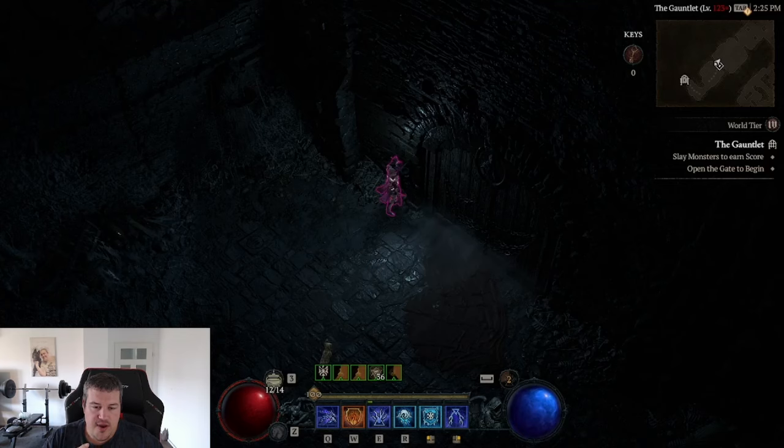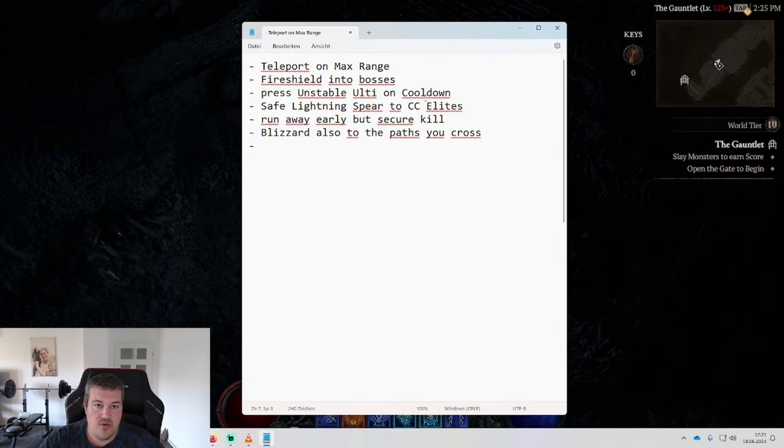I made up a build and am trying to figure out all of my mistakes. After the run we will take a look at my gear and check at which steps I can still improve, because my gear is actually fairly bad. Starting with the notes I already know I'm doing wrong: I'm not teleporting on max range all the time, which costs me time. I have to fire shield into bosses for my devouring flame to proc. I did a test - it's actually faster overall and gets more points to press unstable ultimate on cooldown rather than only when you are at the bosses.